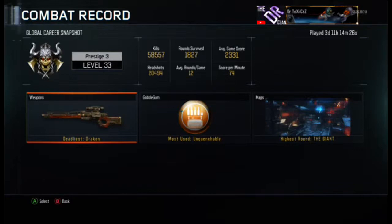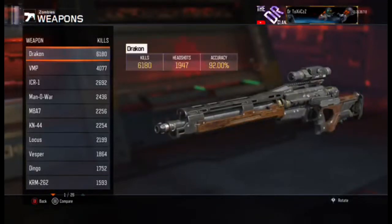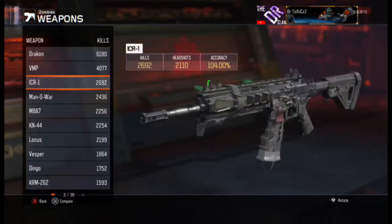His Zombies combat record is quite good. He is Prestige 3, level 33, with a total of 58,557 kills and 20,494 headshots. His deadliest weapon is the Jack-in-the-Box with 6,180 kills and 1,947 headshots, and he has also used the VMP and Man-O-War.